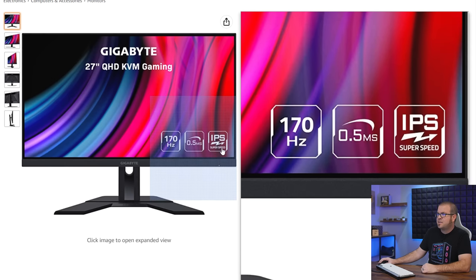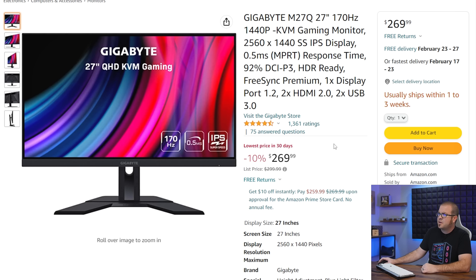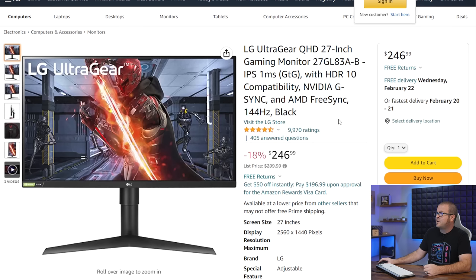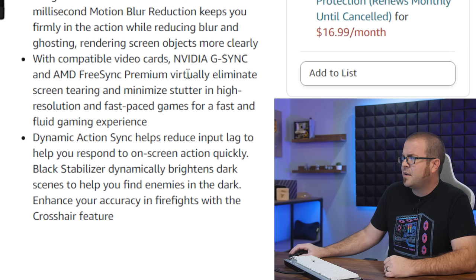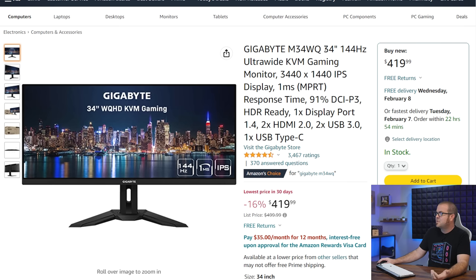I would say stick with an IPS or VA panel. There are TN or twisted nematic panels out there as well which can hit higher refresh rates like 240 Hz, but if you want good color depth, go with IPS or VA. My third recommendation is an LG from their UltraGear lineup at $247 — 144 Hz, really good response time, good color depth, and it has both NVIDIA G-Sync and AMD FreeSync Premium support. Just like with graphics cards, with a monitor you might look at something, almost decide on a purchase, and wonder about spending just a few dollars more. As an example, the Gigabyte M34WQ is a 34-inch ultra-wide — 3440 instead of 2560 horizontal resolution, but the same vertical resolution of 1440 — for only $420.